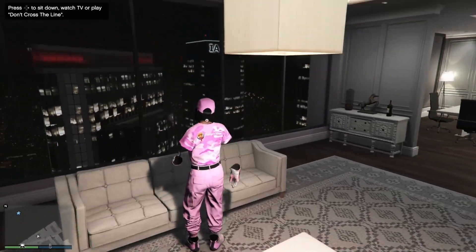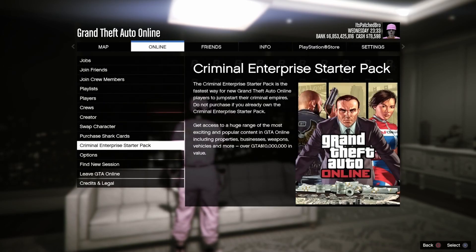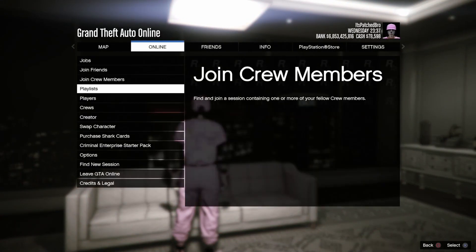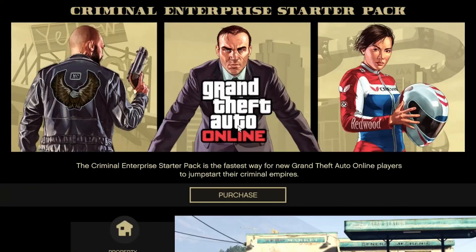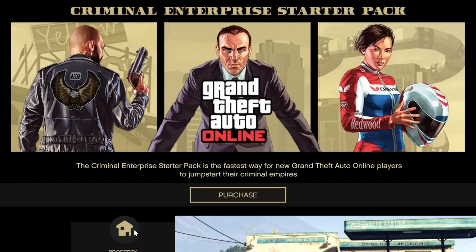Walk over to the sofa in the top left corner — it should give you the option to sit down. Hit Options, go over to Online, and hover over the Criminal Enterprise Starter Pack. This part requires a bit of timing: hold Start, tap X on Criminal Enterprise Starter Pack, then let go of Start. If done correctly, you should be able to open your interaction menu inside the Criminal Enterprise Starter Pack. Do not touch your left joystick at this point. Hit right on the D-pad once so you're sitting down.